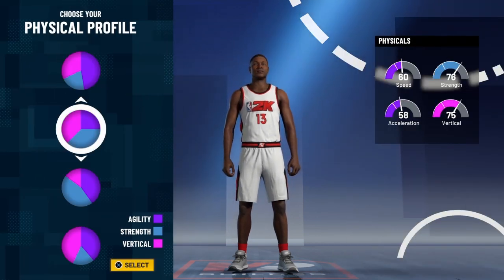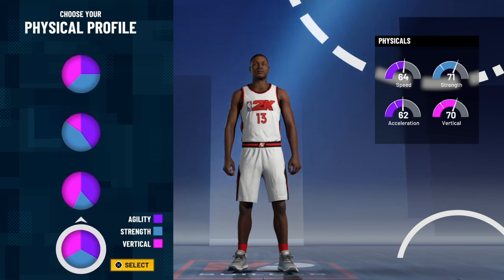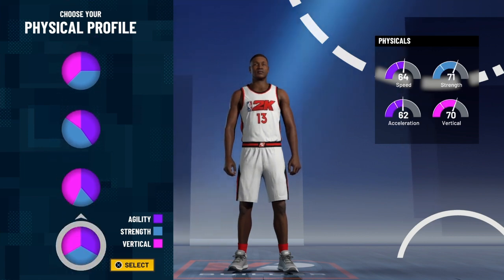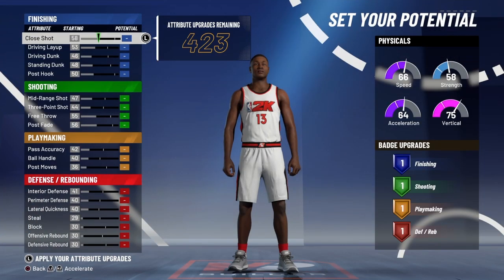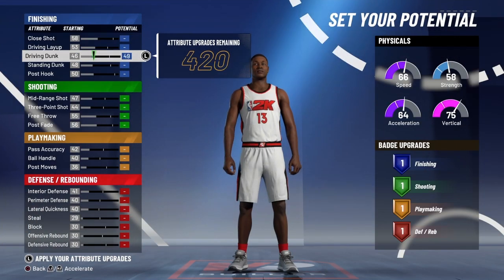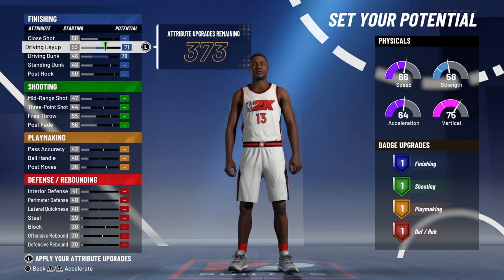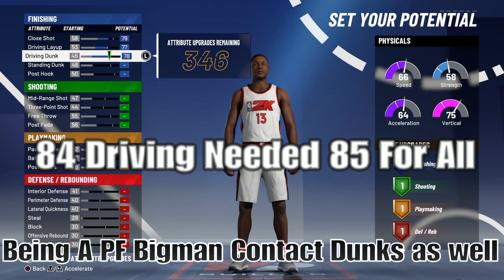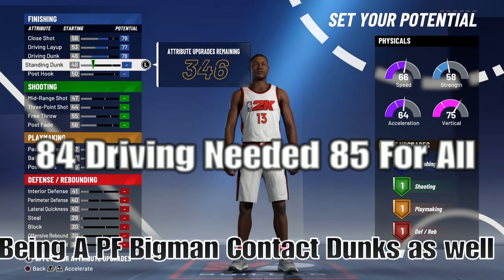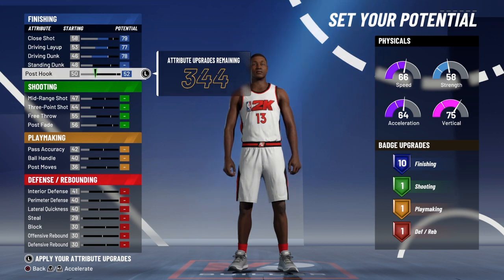The way I finesse this build — there's Jim Ranton's game, I always keep that in mind. I chose the vertical because I won't be able to jump apart. This is a straight scoring build. You get contact dunks by the way, everybody. So keep that in mind — you get contact dunks. You can shoot the ball.